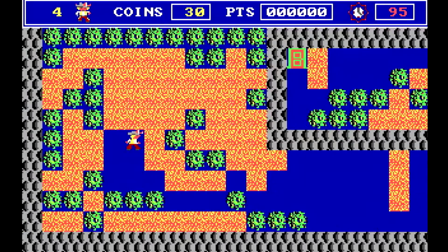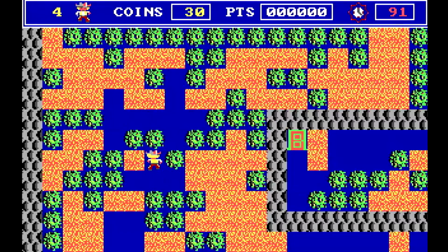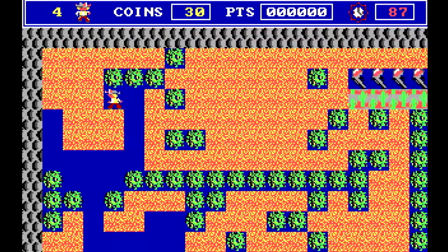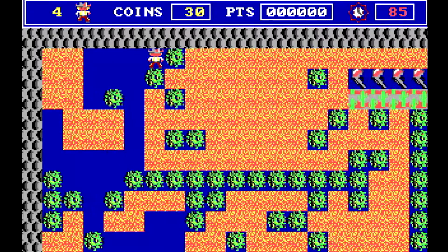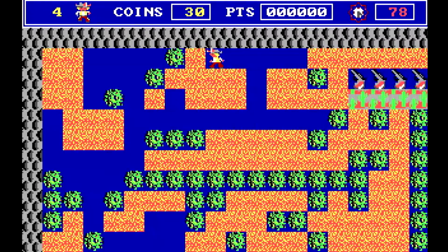Watch out for these - they can escape if you're not careful. Watch out for the avalanches - rocks coming down, if that's what they are in this world. Looks like there's a lot of baddies over there.